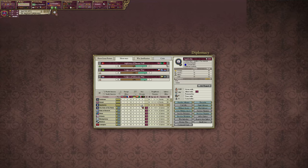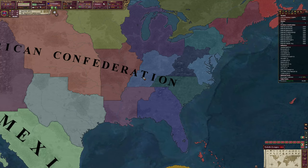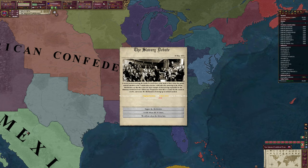Where are these nations at? All of them are friendly. I'm going to wait until they're all in our sphere before we actually go to war against Mexico.